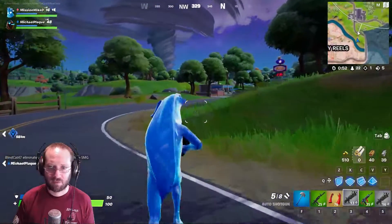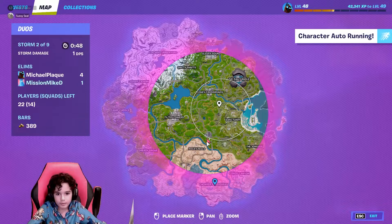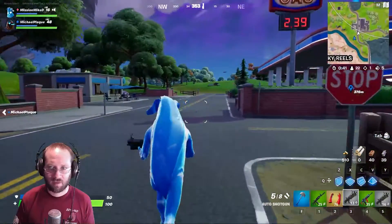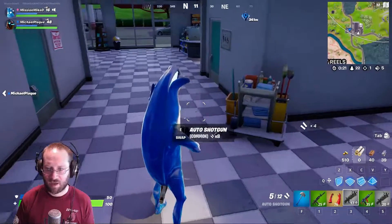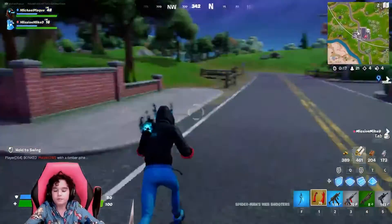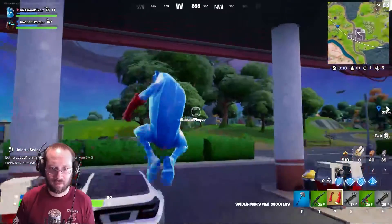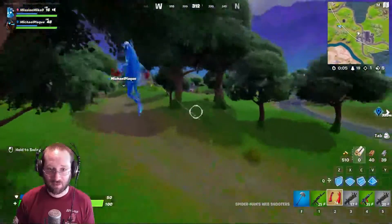Go to the tornado! We're stopping by this gas station here — no, not by the gas station. Okay fine, we can go to the gas station. That's another auto shotgun. Go to the tornado like I said. Go near it so it picks you up. Isn't that kind of dangerous? Not with the mythics.